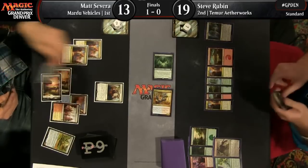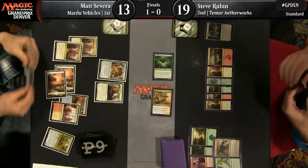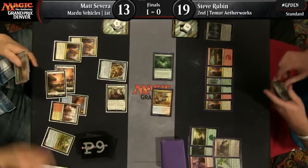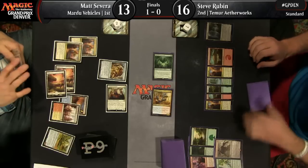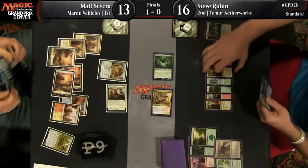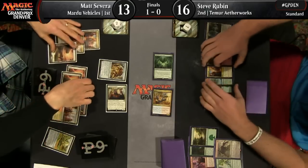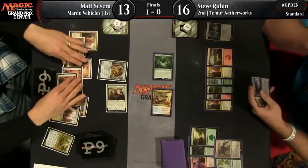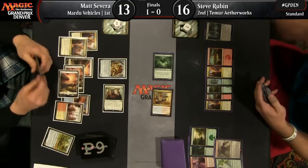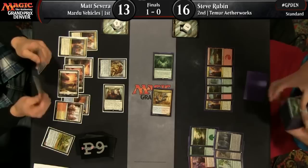Is this game just going to be decided by vanilla creatures? Matt's going to crack back here for three now that he's found a creature, but he has no blocks. Even more lands for Severa — seven lands out of a deck that wants maybe three or four. That is brutal. It's notable that Steve had left his Evolving Wilds uncracked for a turn — that could be to combo with Aetherworks Marvel or Tireless Tracker if he brought that in. But he's deciding to crack it now, maybe thinking about some combinations of cards.